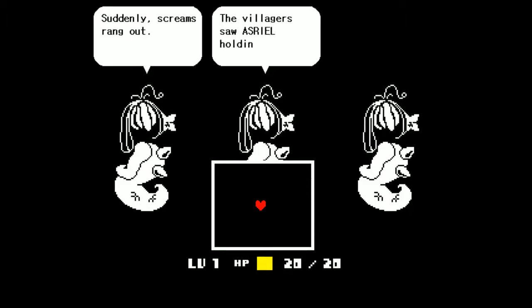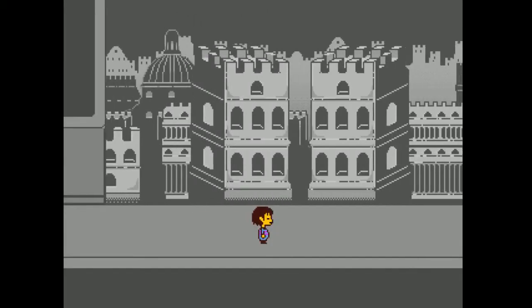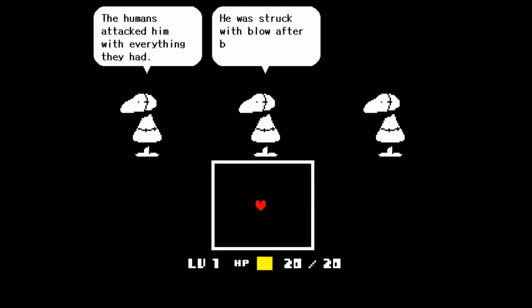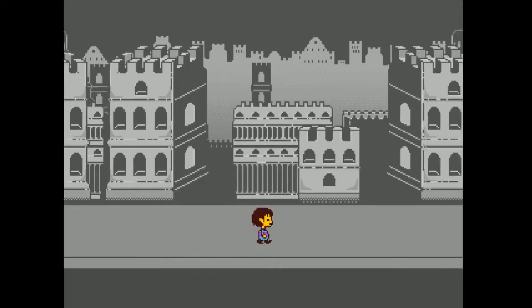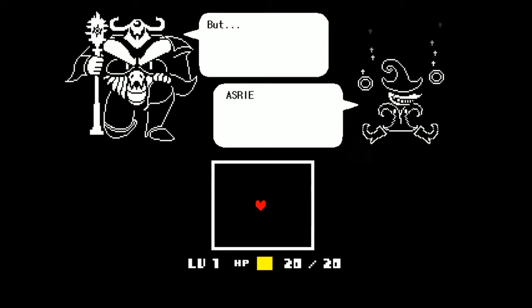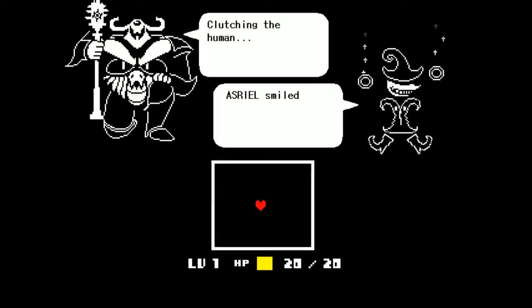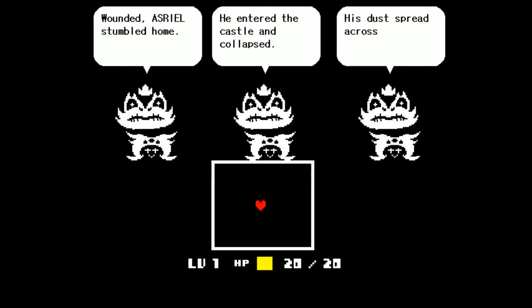Screams rang out — the villagers saw Asriel holding the human's body. They thought that he had killed the child. I'm gonna be asking a rhetorical question — don't worry, just don't answer my rhetorical questions unless I say answer them. The humans attacked him with everything they had. He was struck blow after blow. Asriel had the power to destroy them all. But Asriel did not fight back. Clutching the human, Asriel smiled and walked away. The music is just on point. Wounded, Asriel stumbled home. He entered the castle and collapsed. His dust spread across the garden.